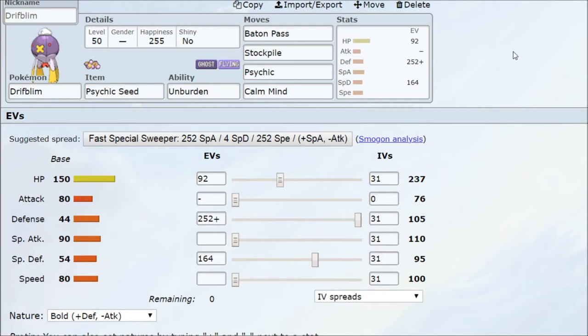The Psychic Seed will increase Special Defense by one stage. This means you can run a Bold nature Drifblim, maxing out your Physical Defenses. You don't need to spend as many EVs into Special Attack because Calm Mind will set that up for you. Just a little bit of Special Defense EVs to make it a bit tankier once the Psychic Seed activates, plus HP EVs for extra bulk.